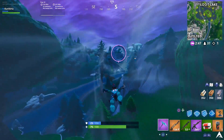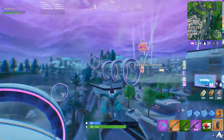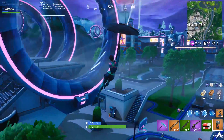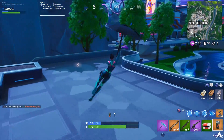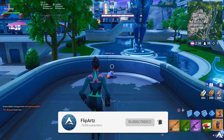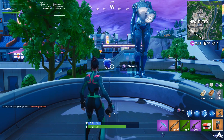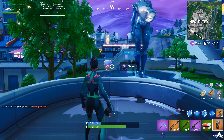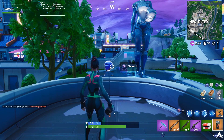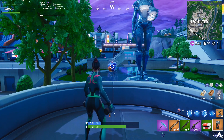Heading into our third location for the Singularity Skin, we're going to be going to Neo Tilted. You're going to be able to find this on the small platform that kind of goes up into the slipstream, which is also in front of the giant statue of the Singularity Skin itself. All you have to do is go up to the platform as shown in the video — you're going to find the Durr helmet style sitting there. Once you go up to it, it will float, and you have to interact with it to get that style.